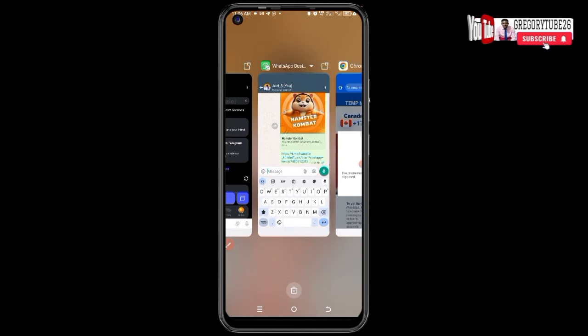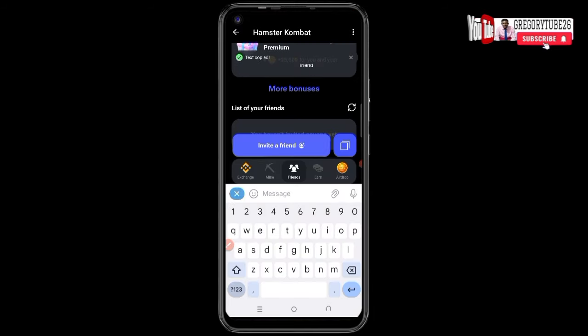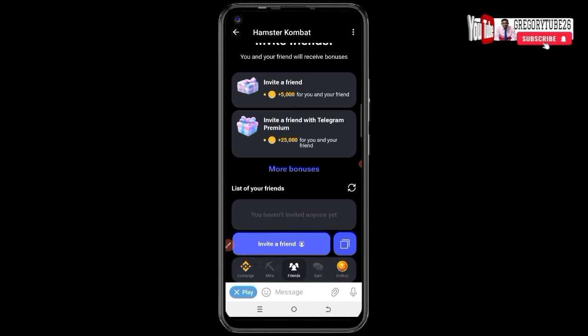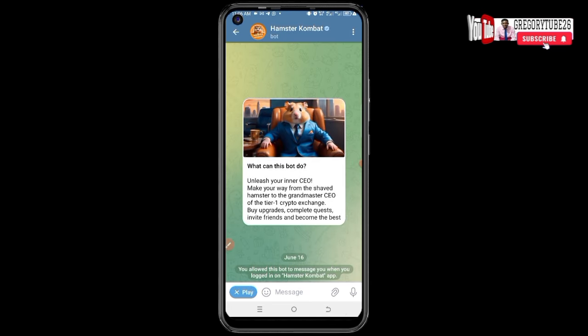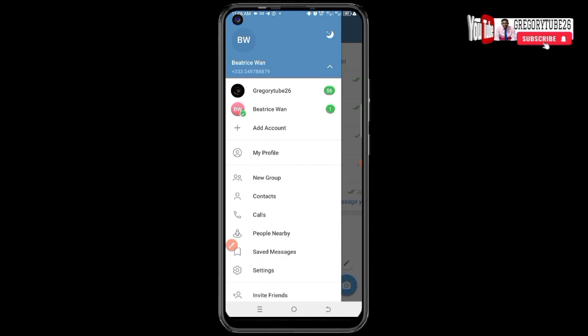Now go back to Telegram. Come back to Telegram and close the Hamster Combat account. Then at the top left corner, click on those three lines there. You can see a section — click on other accounts.